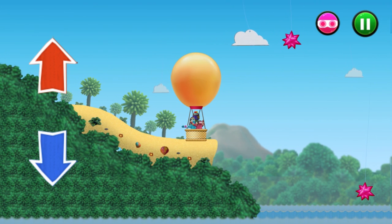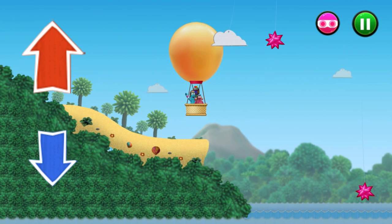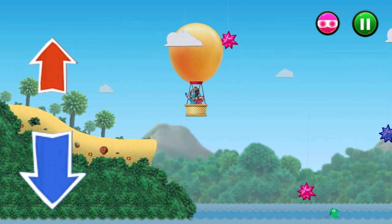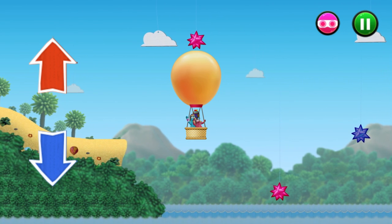Tap the up and down arrows to move the balloon to avoid the obstacles.